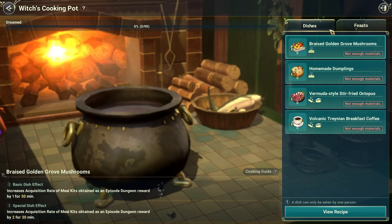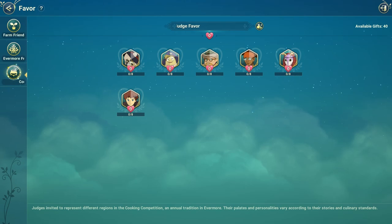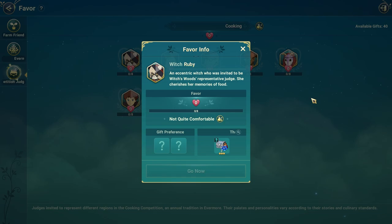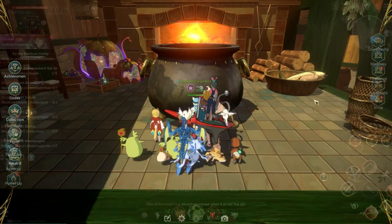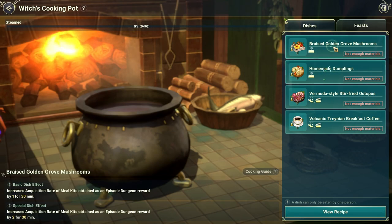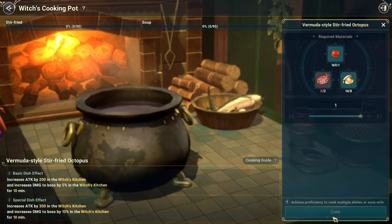My biggest advice is: you can get 40 gifts per week, so don't leave this for the last week. Try to feed them because these NPCs will leave after the event finishes. So if you want to finish everything, you have to start now. Also, these two foods are very important — when doing the witch content, eat the food to get witch milk. And homemade dumplings are very important — eat them before you go gather ingredients, as they help you acquire ingredients much faster.